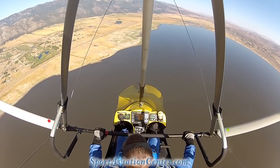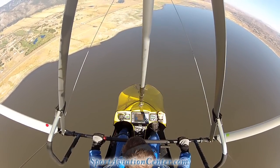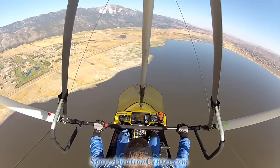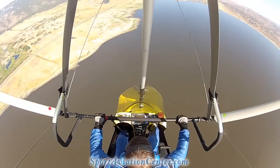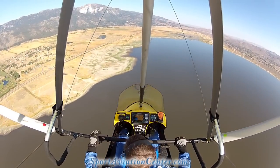We're going to go to approach configuration — gain our speed as though we're coming into land. Then we're going to gradually — 1,001, 1,002, 1,003 — get up to the stall. We feel a stall break, full throttle, come out of the stall with minimum altitude loss. There's your stall maneuver.